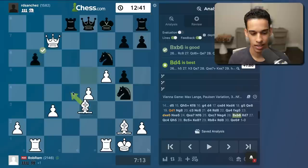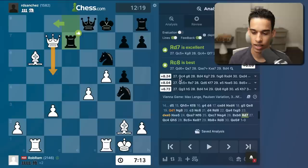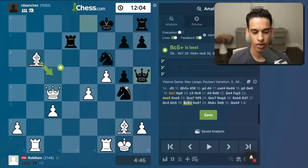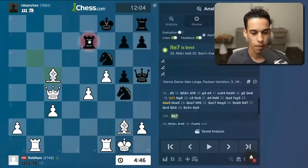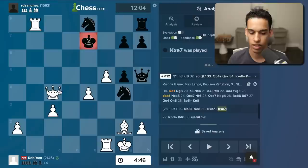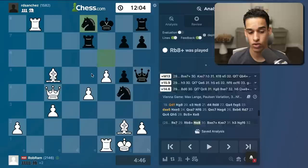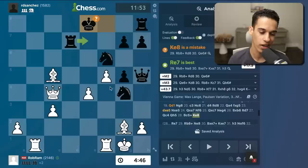Here bishop g5 was more accurate, but even with d takes e5 we're winning by two-point-something. Knight takes, queen a7 - the evaluation is two-point-something. Knight f6 was a mistake - we take, queen c7, now evaluation is five-point-something. Bishop b6, bishop d4 - interesting move. Rook d7, queen c4 - apparently queen c5 was more accurate but about the same. Queen h5 check was a mistake. We could have played rook b8, knight e8, bishop e7, king e7, queen e6 with e5 - just too much. We went with rook b8 check and then checkmate. Let me know in the comments what you thought of this opening - we covered it in lesson 34. See you in the next video!